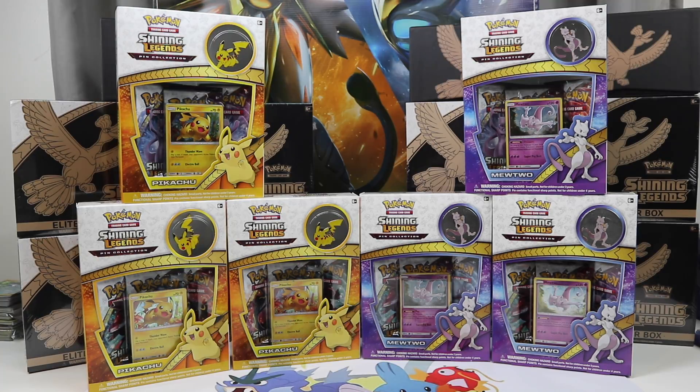Welcome back everybody, it's PokeSoup. Today we're going to open up some more Shining Legends. Yes, I know some of you have had enough of this set, but it's my favorite and I'm enjoying every pack I get to open. Today we have three Pikachu boxes and three Mewtwo boxes. We're going to put these up against each other in a battle, and let's just hope the promos are in good shape and we get some more Mewtwos.